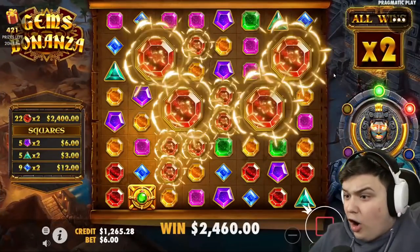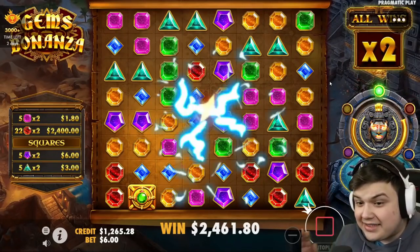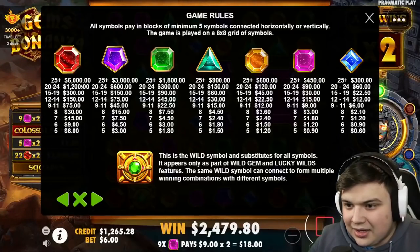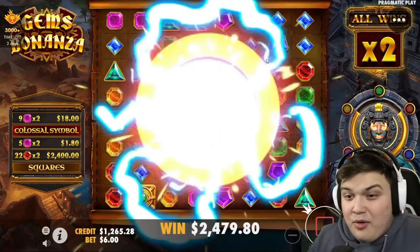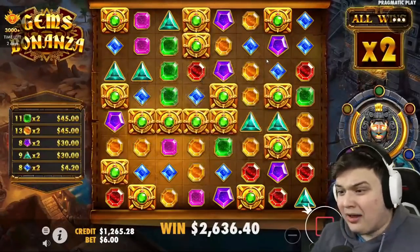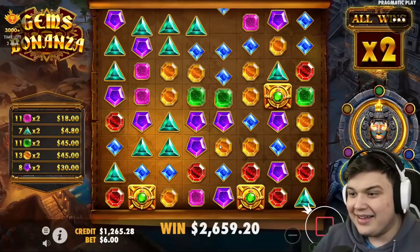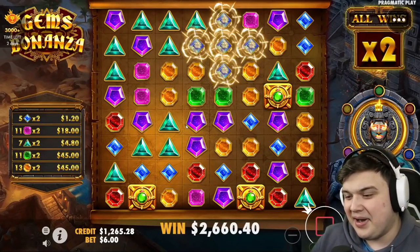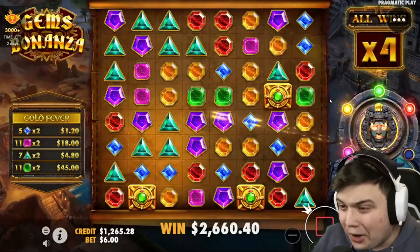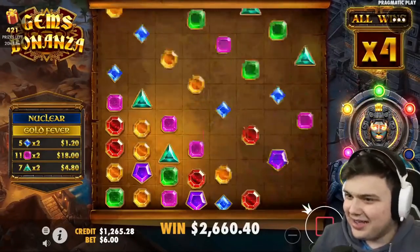Nice — oh my god, I thought that was max! 400x — oh my god, I thought we hit max reds again. Max reds would have been 12k, we were three reds off max reds, and look at that wild gem — we're in for sure. Let's go! What a buy! Come on, we nearly hit max reds, so close.